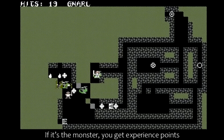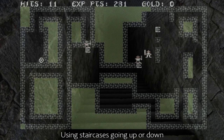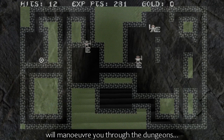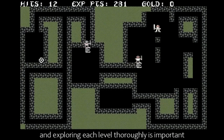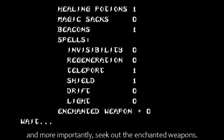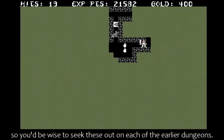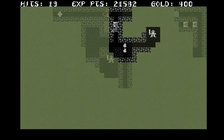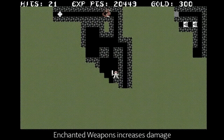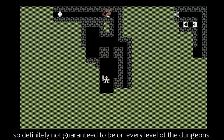If it's the monster, you get experience points and can proceed on your way. Using staircases going up or down will manoeuvre you through the dungeons, and exploring each level thoroughly is important, as you will need the spells that are hidden throughout the dungeon, and more importantly, seek out the enchanted weapons. This is a very important item for tackling monsters on later levels, so you'd be wise to seek these out on each of the earlier dungeons. Enchanted weapons increase damage and are accumulative and permanent, but a rare find, so definitely not guaranteed to be on every level.